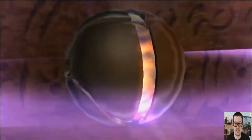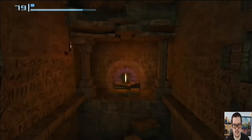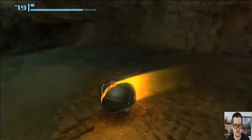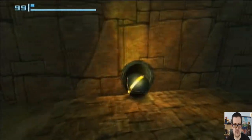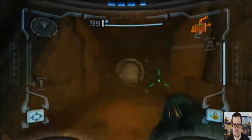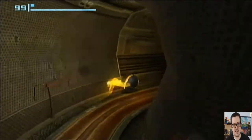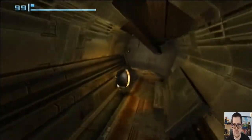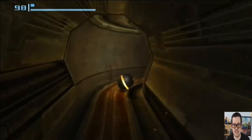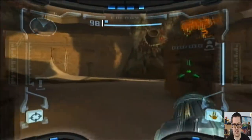Grab the almighty Morph Ball so we can go into tight corridors. In some cases it's actually better to travel as a Morph Ball. Here it's necessary just to get out of this little arena. Just roll on through. Gotta be careful about coming out of the Morph Ball here, because you wanna make sure that you're still aiming basically where the center of the screen is, so you don't look straight down.